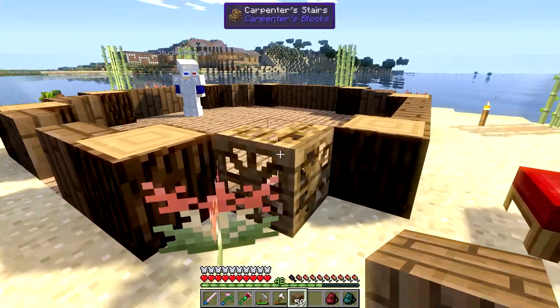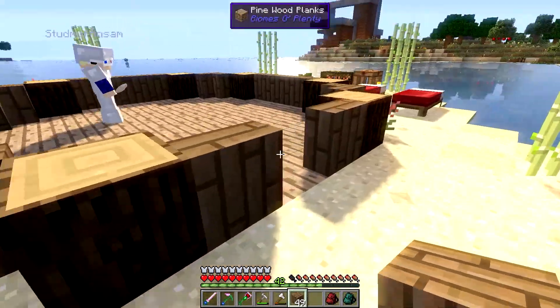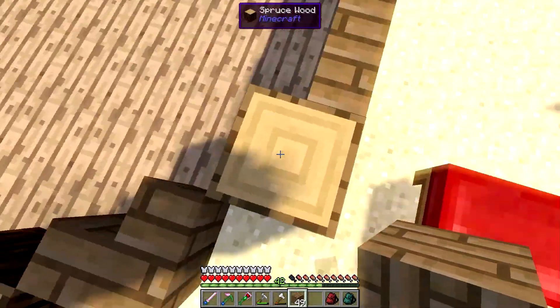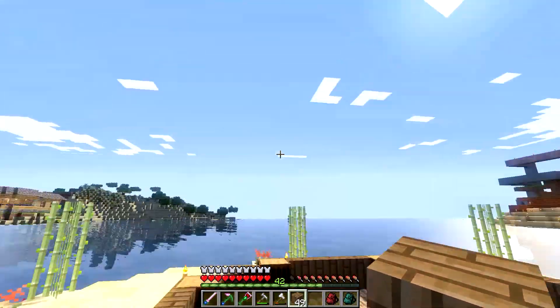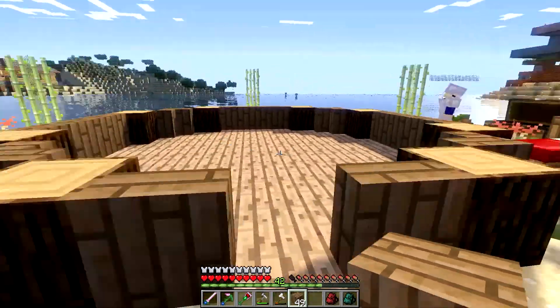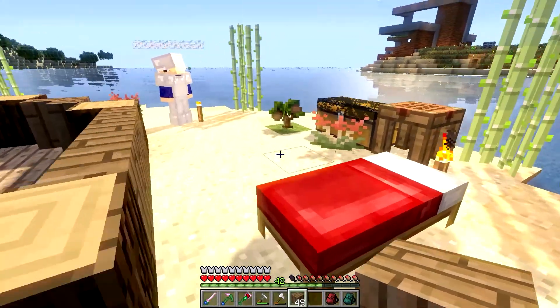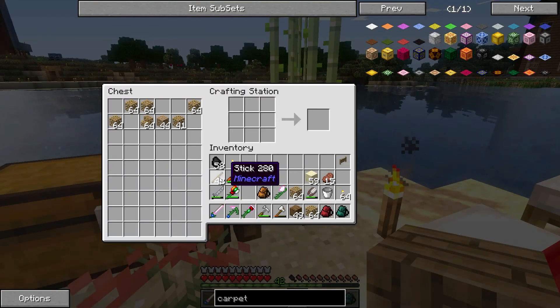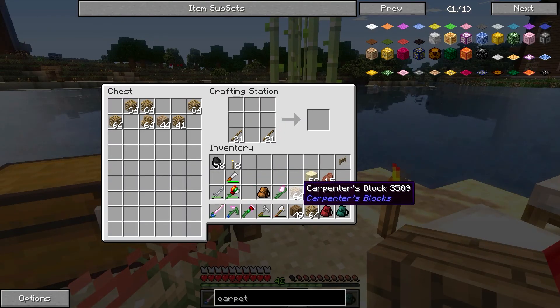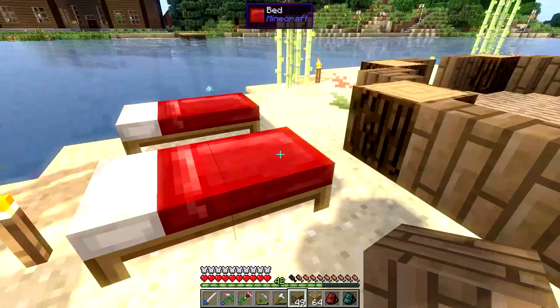Are you gonna put some support beams? Yeah, maybe some fences and stuff. I'm thinking this will be the initial layer, and then on top of each of these logs we'll put fences up for support beams and it'll go up to the roof. So it'll be open — no actual glass windows or anything. I think it'll be pretty cool once it's all said and done. I'm just going to put a couple pieces of grass here so we can put some plants.